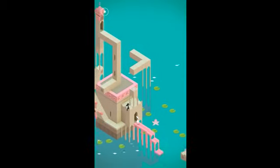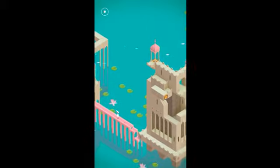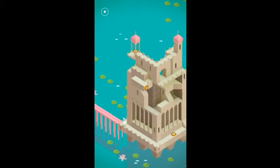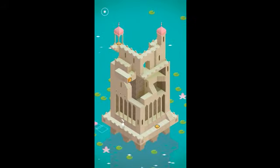Una cosa que debo recalcar es que estos mundos que se carga Monument Valley son unos mundos magníficos. Creo que el nivel más difícil, de los 8 que ya hice, es el número 10, espero que lo puedan hacer. Y si no, subiré un video respectivamente después. Apretamos a Ida, que camina hacia el botón mágico, y nos volteará, se podría decir, a 90 grados, para poder caminar entre las paredes.